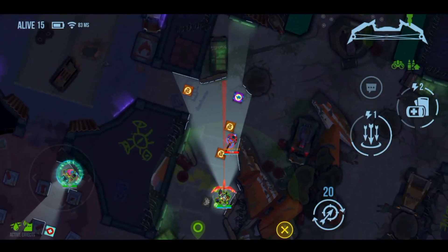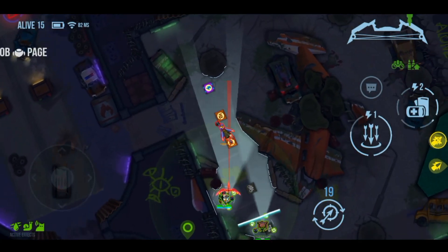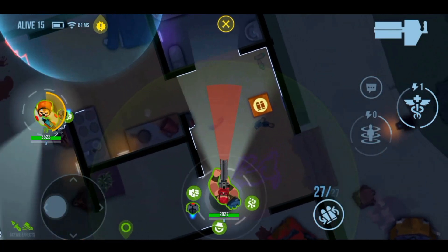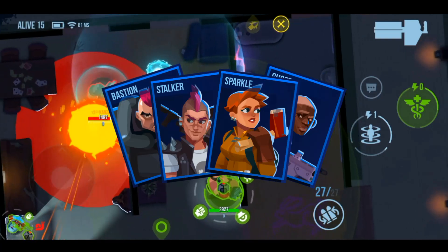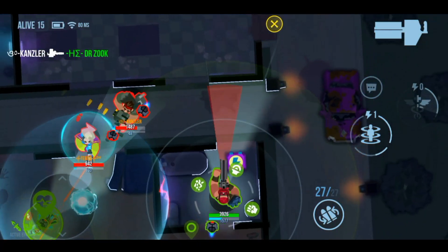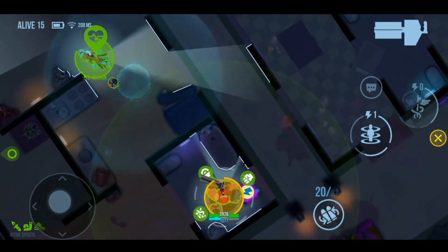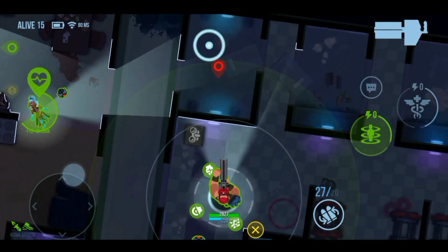My first method is to play solo. I know it's boring to some of you, but the solo mode is half bots, which makes it easy, especially after using specific heroes like Bastion, Stalker, Ghost, and Sparkle. Also, most of the maps in King of the Hill mode are small, and that will save so much time for you. To ensure you win every match, stay last, then use your ability properly and go for your attack.